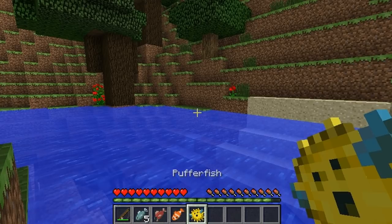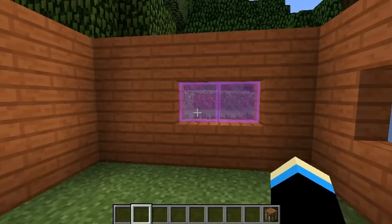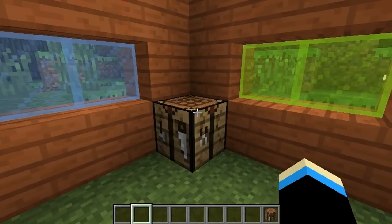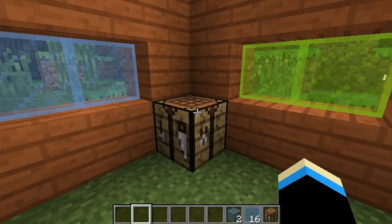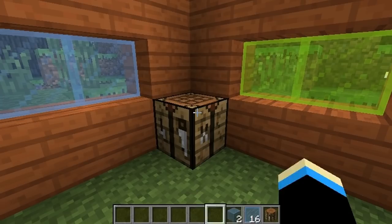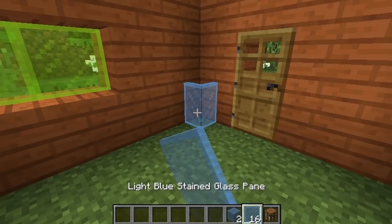One of the last new items they added is stained glass — stained glass windows and blocks. You can make all kinds of different colors pretty easily. Find a different kind of flower to make a dye; I'll take this one here, it gives me a light blue dye. Then take your glass, put it in the shape of a frame like you would with any kind of frame, put the dye in the middle, and it gives you light blue stained glass. You can stack it up as regular glass blocks, or make panes like regular frames for decorative windows. You can see through them and light will actually pass through — really cool addition to the game.